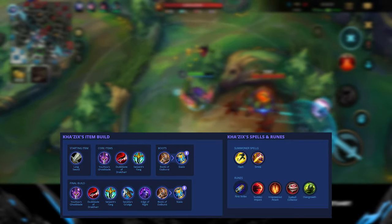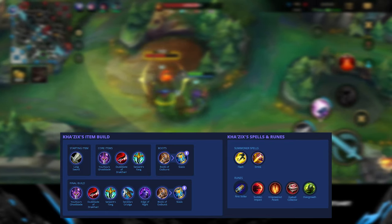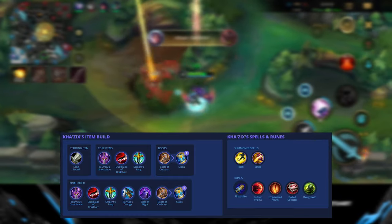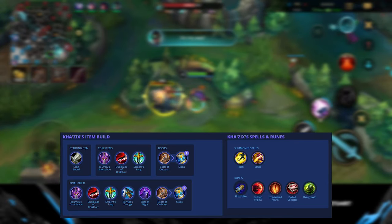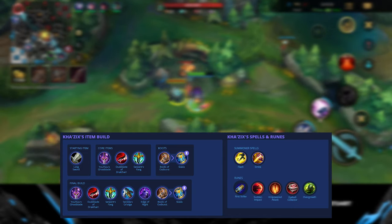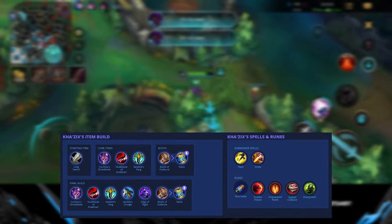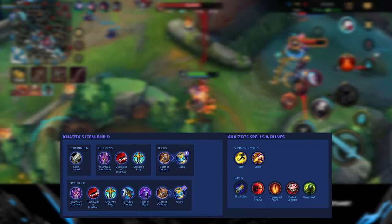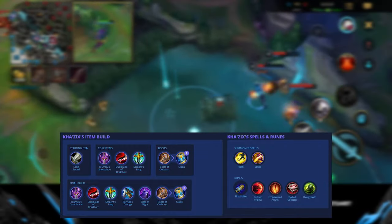For runes, First Strike is a no-brainer for Kha'Zix — jumping in while in stealth means he deals damage before the enemy can react, dealing high burst damage with abilities and auto attacks and earning extra gold. Sudden Impact is easy to proc by using Leap to jump into the backline, giving extra armor penetration. Empowered Attack works on both enemy champions and jungle camps, helping him clear faster. And Eyeball Collector stacks on both kills and assists, so staying active in teamfights and getting takedowns earns you free AD.